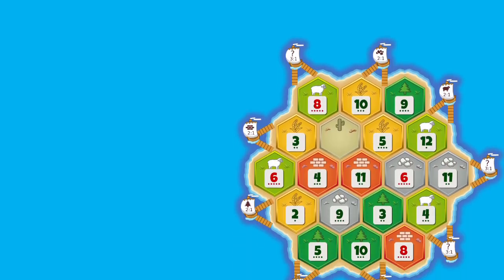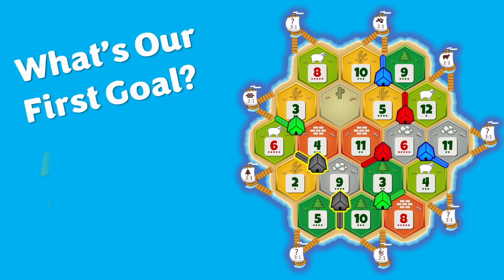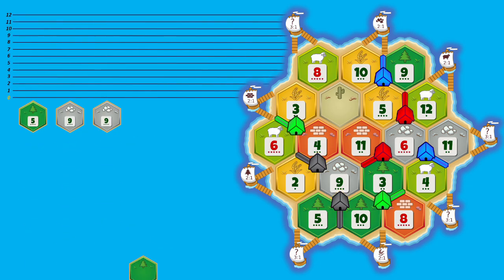Now just like in any other sport it is essential to visualize your success before it can happen. Let's use our knowledge of statistics to plan out our opening strategy for our first impactful move of the game. Let's use one of the 200 games as an example and ask ourselves: what is our first actionable goal this game and how can we achieve it?